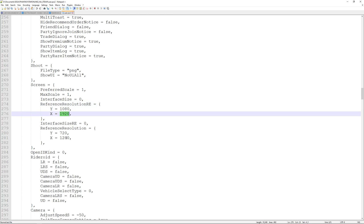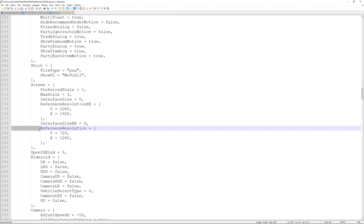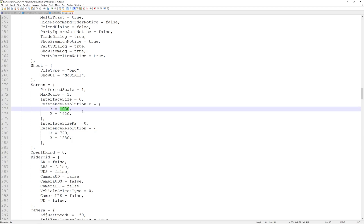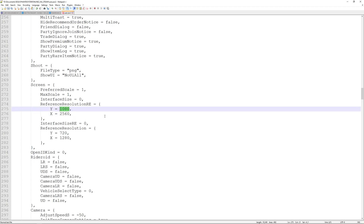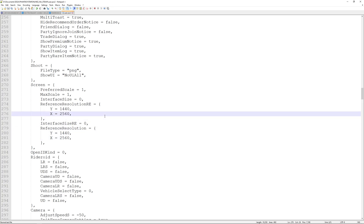The first things we want to change are these two resolutions. By default, the reference resolution — the RE variant — is set to 1920 by 1080. We're going to want to change that to our resolution, or whatever resolution you want, as well as the reference resolution further down. I changed both of them because it's just easier. I noticed that changing the resolution down here does make the UI look cleaner, so if you want a larger scale but want it to look cleaner, you can bump up this resolution and it'll make the UI look less blurry — so even at 1080p this edit can be useful. I'm running at 2560 by 1440, AKA 2K, so I'm going to change the X to 2560 and the Y to 1440, and do the same for the second instance.